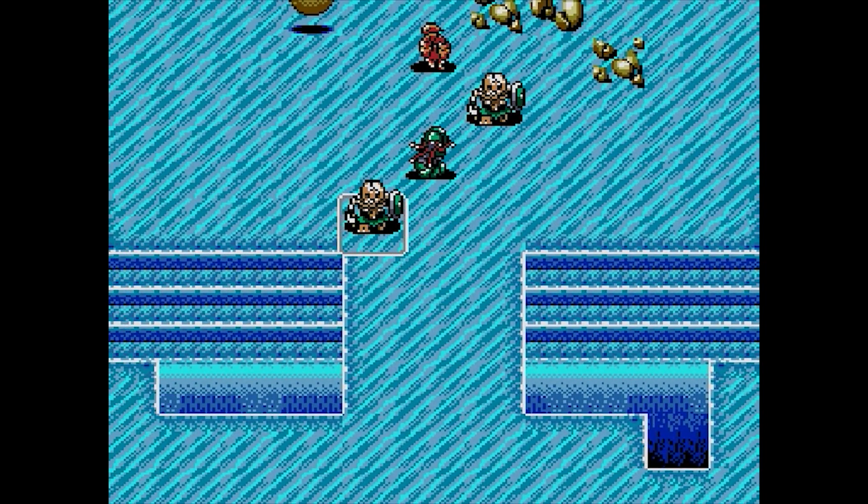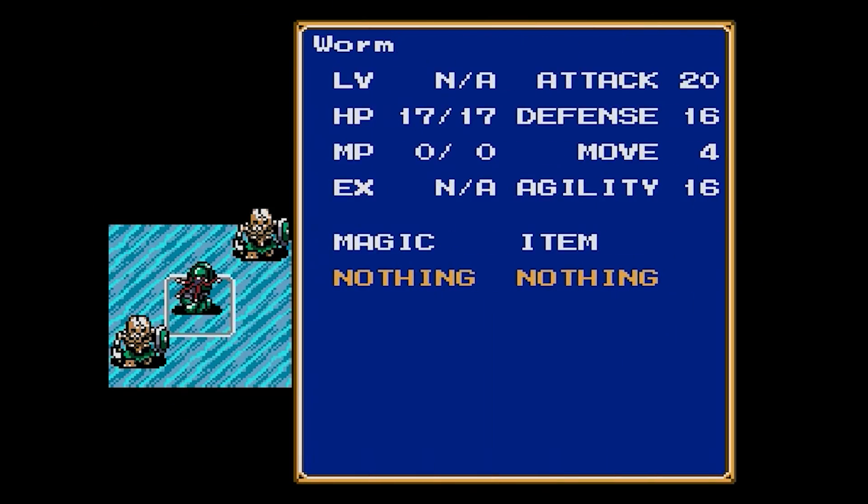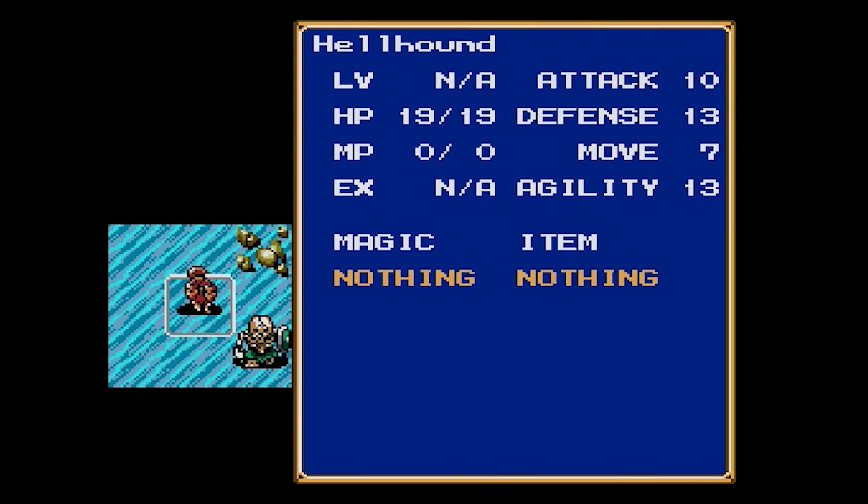Let's see what we've got here. There's a more powerful old skeleton with better weapons than his shield ring equipped. There's also a new enemy, a worm. I think these guys sometimes cast freeze on you, kind of like the hellhounds cast blaze or fire breath.